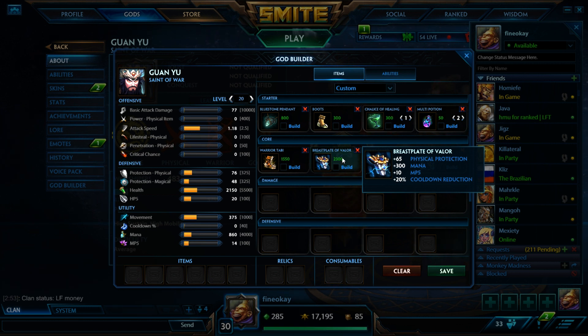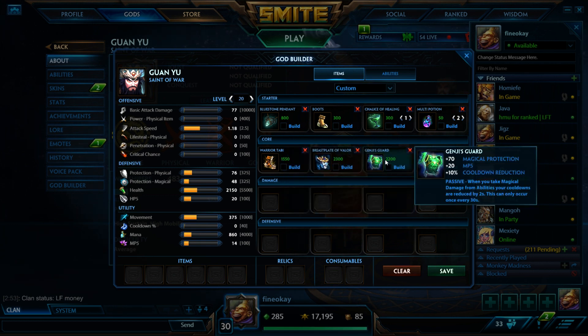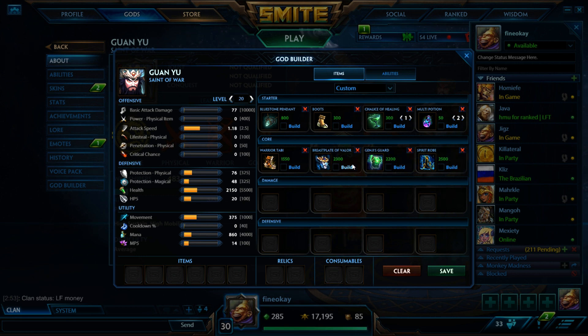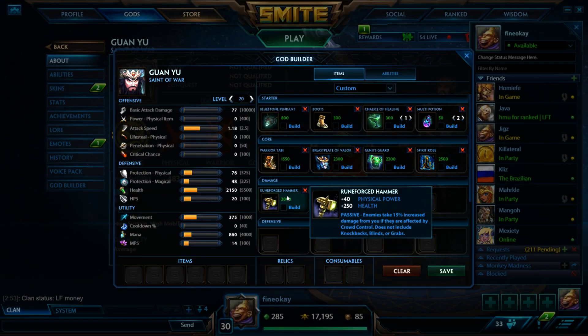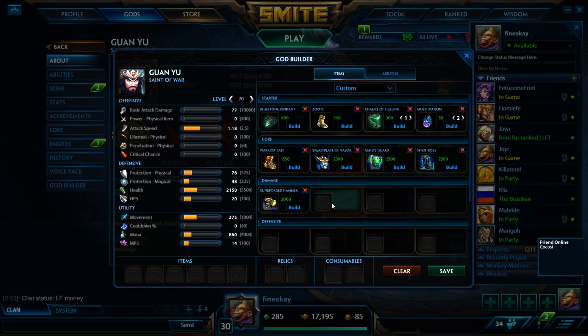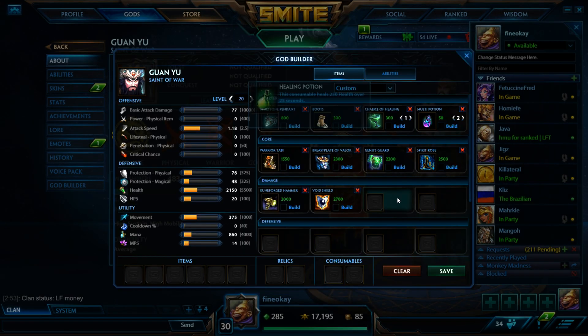Guan is a little unique — he's the only god I would do this on. I would rush Genji's Guard for the cooldown, MP5, and passive, then go straight into Spear of the Magus. At this point I'm pretty tanky with all these protections, and I'm not building any health for a reason. Guan has a lot of effective health through his heal. If you build full CDR as fast as possible, you can spam heal a ton — that's kind of the only reason you pick Guan. You want to max out CDR as fast as possible and be a heal bot all game.